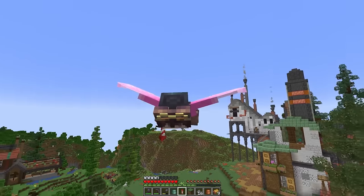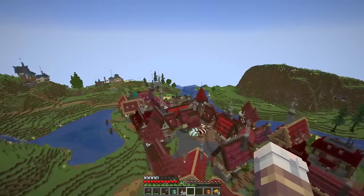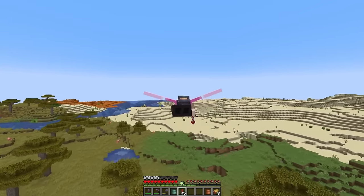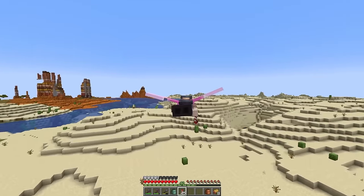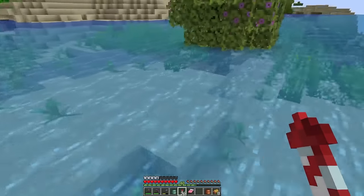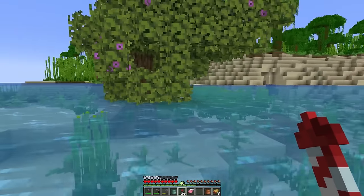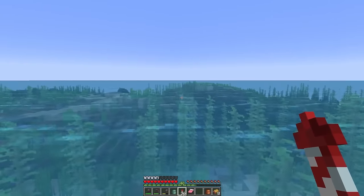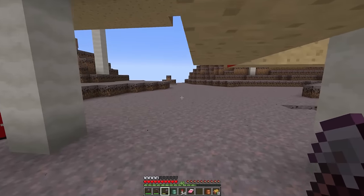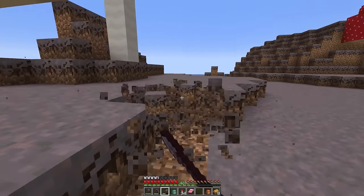We're going to need some materials, and the first on my list is not going to be in the storage room — I need to head to my desert. I'm looking for a mushroom island biome, and I think the only place I've spotted it in my world is south of this desert. What on earth is this? Why is there a tree in the ocean? Okay, we're on the right track at least. Yep, there it is — a really small island.